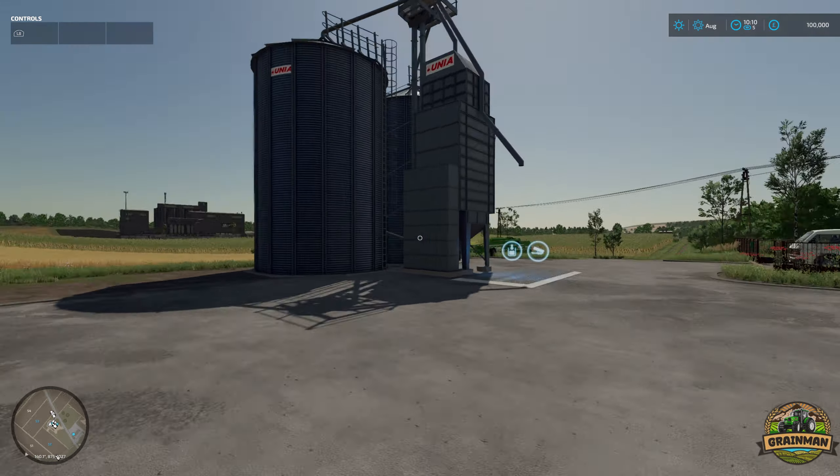There's a potato processing plant, a preserved food factory which creates your jarred or tinned preserved foods, and a soup factory called Zup Zup which is quite a cool name. Then we also have the Spinnery - I really like that Spinnery model actually. It's a nice brick and concrete construction, quite industrial looking. I'll give Giants their due on that one.